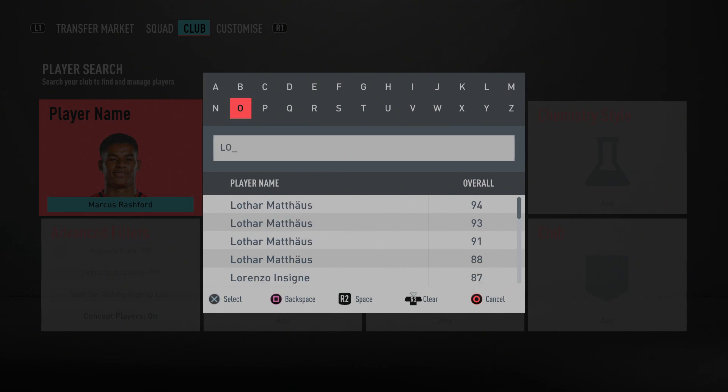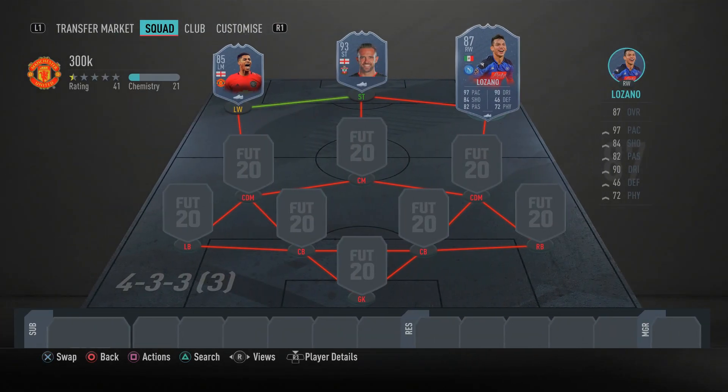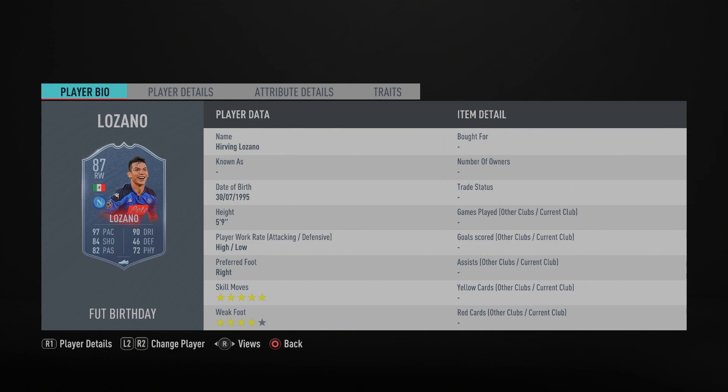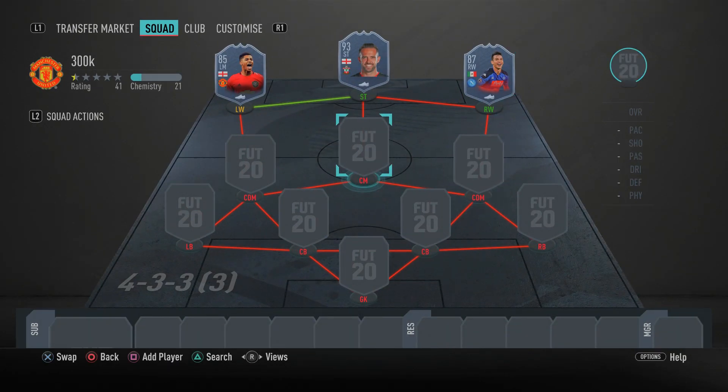Moving to the right winger spot, we have a lovely FUT Birthday card — another five star skiller — Hirving Lozano. This card is absolutely insane: five star skill moves, four star weak foot, 97 sprint speed and 90 acceleration, 84 finishing, 84 shot power, 89 attacking positioning, 98 agility, 87 ball control, and 90 dribbling. Lozano will literally just terrorize the opponent's defenses — I highly recommend picking him up.